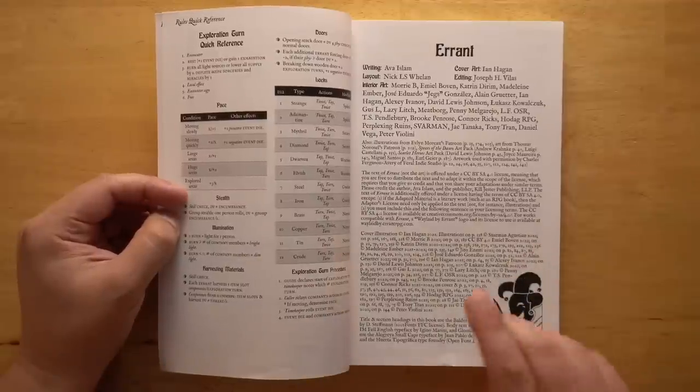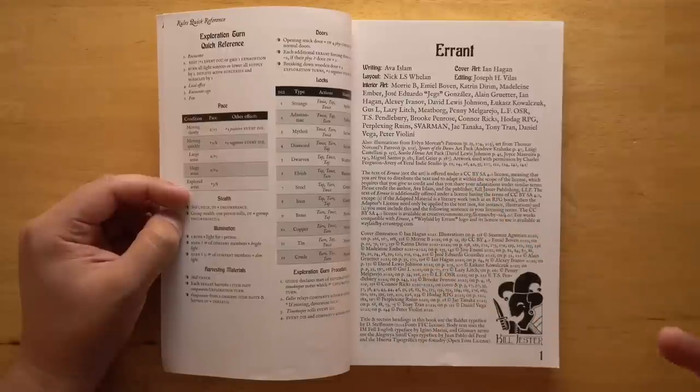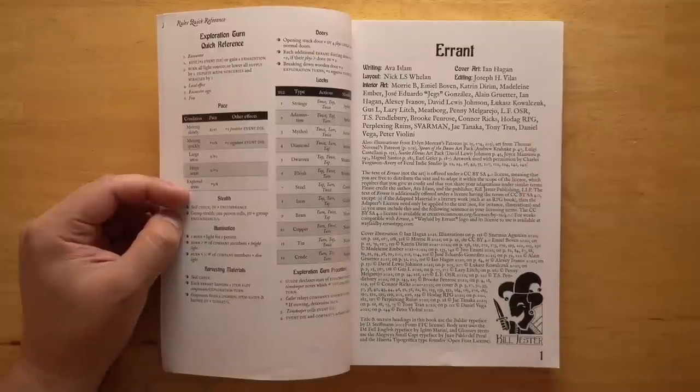One really nice thing is that the text of this book — not the art — is offered under a Creative Commons license, which means that anyone is free to distribute the text and adapt it within the scope of the license as long as you give the author credit. This is very generous and allows people to do a lot of hacking quite easily with this stuff.